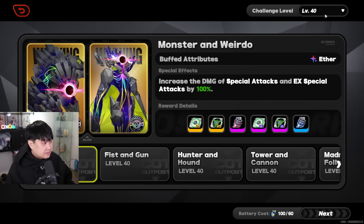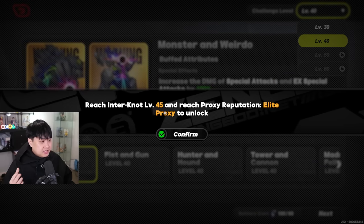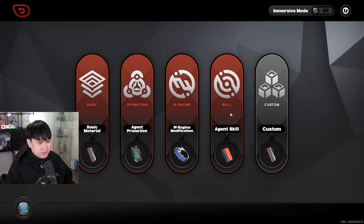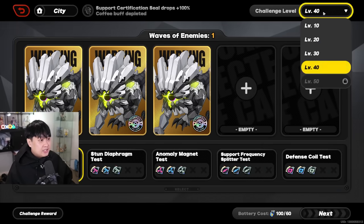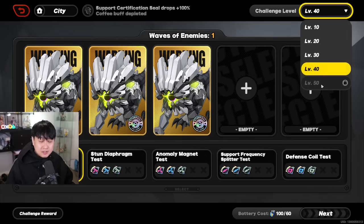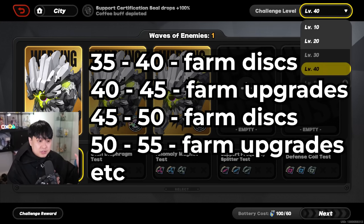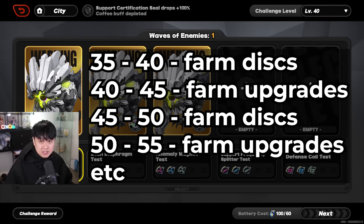The logic is that disc farming gets better and upgraded at every x5 level — so 35, 45, 55 — but on the other hand, upgrade materials like your W-engine, your promotions, and all of that get upgraded at every x0 level — so 40 and 50. So it actually does make sense to farm discs at 35 to 40, then at 45, and pump upgrade materials in between.